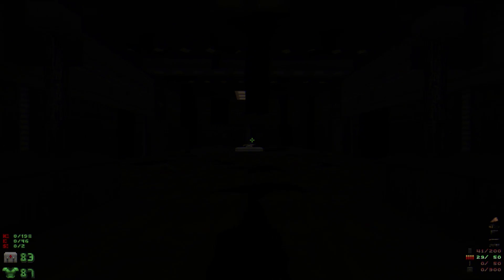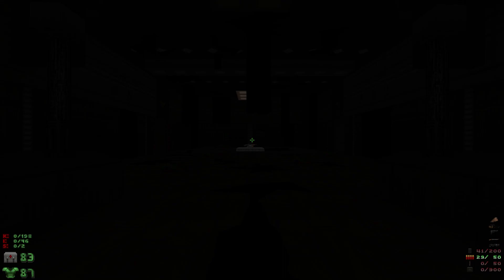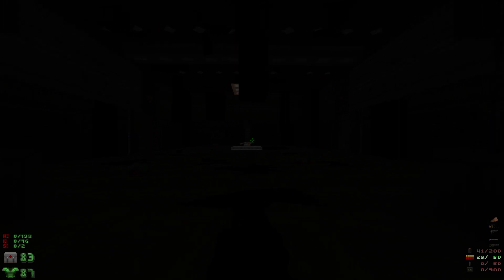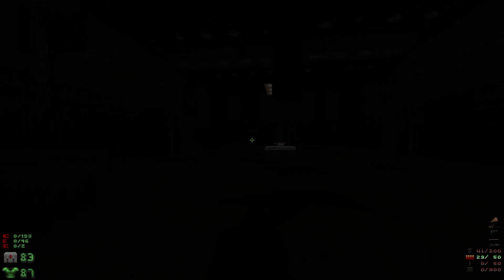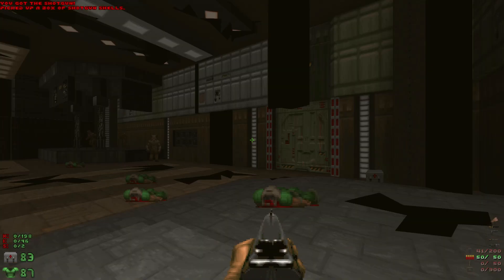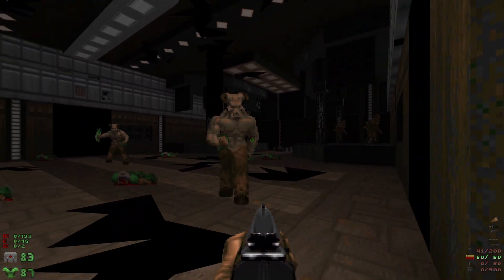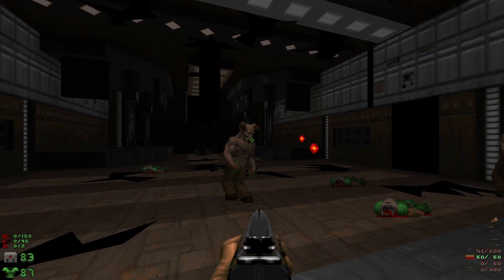Welcome back to my 100% playthrough of Doom 2 Sign of Torment - this is Map 3, Dark Lantern. We have 198 kills, 46 items, and two secrets. We're going to start off by heading over to the shotgun and shells, which is going to spawn in some imps and hell knights. We'll hang out right here to see if we can get some infighting happening.